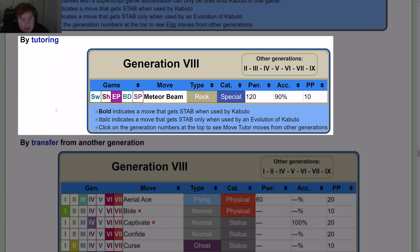By tutoring in the Sword and Shield expansion pass, you can get Meteor Beam — a special Rock-type move with power 120, accuracy 90%, and PP 10.